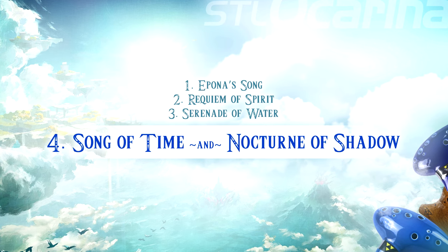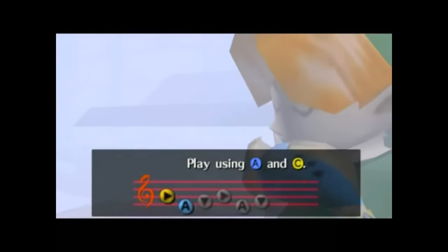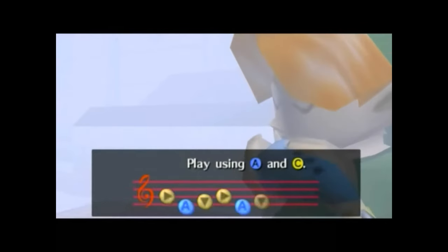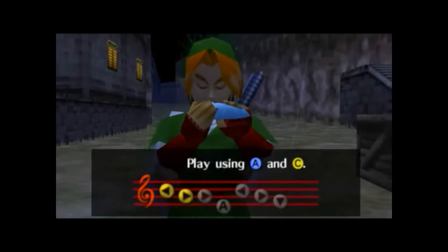Tied for number four: Song of Time and Nocturne of Shadow. Moving up our list, we find two songs that challenge beginners but reward those ready for more — the Song of Time and the Nocturne of Shadow. These tunes bring a slightly wider range of pitches into play. The Song of Time is a key to unlocking the past and the future in Hyrule, pivotal for progressing through the game's more intricate puzzles. Meanwhile, the Nocturne of Shadow ushers Link into the eerie depths of the Shadow Temple. For those who have mastered the simpler songs, these melodies provide a wonderful gateway into the more complex and emotionally resonant music of the ocarina.